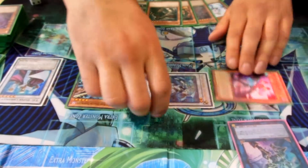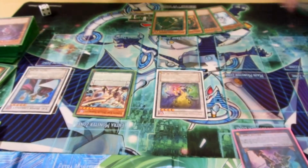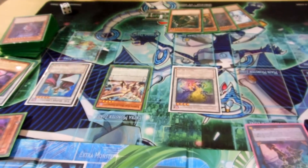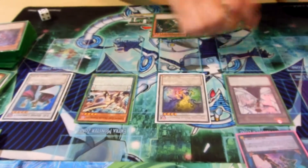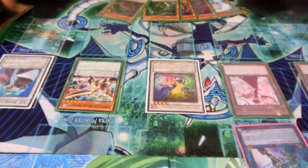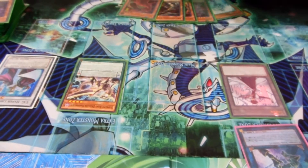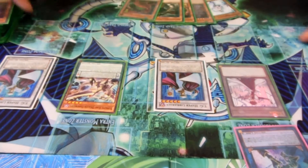I did end up drawing Extenders because this draws so much. Then I sync for 4 into Phonon Pulse. Doppel Warrior's effect went off and TG Hyper Librarian's effect as well, so I got 2 tokens and a random card. Then after that I synced for another 5 for another TG Hyper Librarian and got another random card.